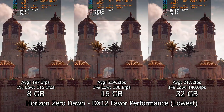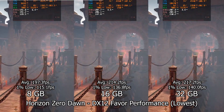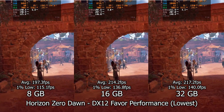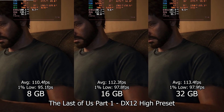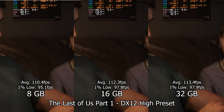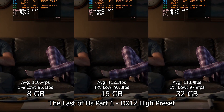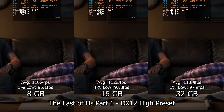Horizon Zero Dawn is an interesting title because of the differences in performance we get. Despite having almost 3.5 gigabytes of memory usage difference between the 8 and 32 gigabyte systems, the performance differences are much smaller than on other titles like Red Dead. In fact, on higher graphical settings the differences would be almost indistinguishable. The CPU in the 8 gigabyte system is using more power than the other two, probably compensating for the lack of RAM by having to access it more frequently to refresh its data. Despite the huge gap in RAM usage, the differences in performance are only a couple of percentage points.